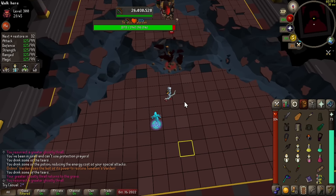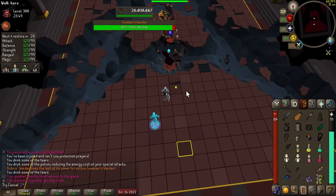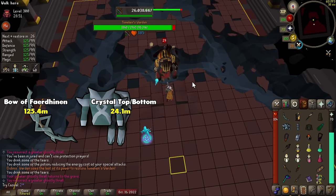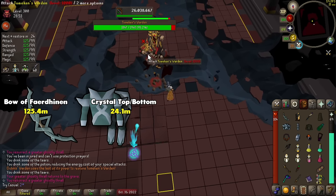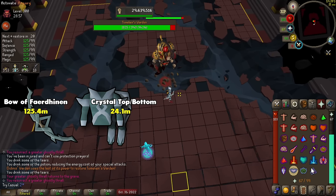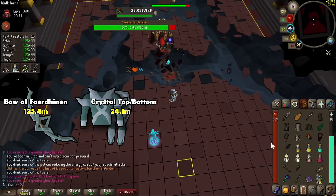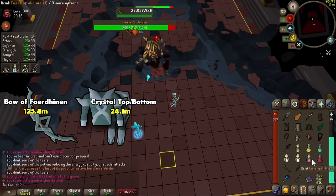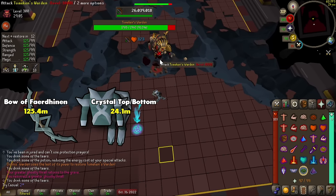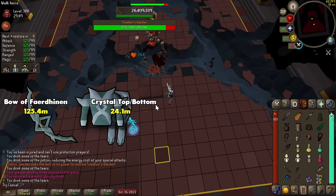This is going to be the easiest tier for me and the shortest one for you to listen to. We have almost exactly enough money to add on a Bow of Faerdhinen with the crystal top and bottom. The Blowpipe and Dragon Claws will still have their uses, but when the Bofa is used over those weapons, it will be a big DPS increase. We don't have enough money for the crystal helm just yet, but it's okay because it's not as impactful as the top and bottom, and there is always the next tier.